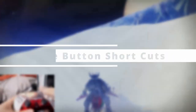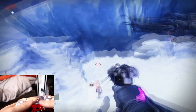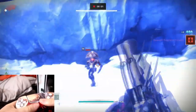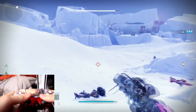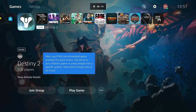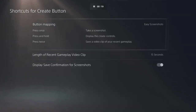Number 22: The Create Button Shortcuts. If you're a content creator, a streamer, or you simply like to record your gameplay memories, you will like this one. You can change what the Create Button will do with different inputs. For example, Easy Video allows you to record with a double tap of the Create Button. To change what the Create Button does, go to Settings, Captures and Broadcast, Shortcuts for the Create Button, and from there you can see the different options.